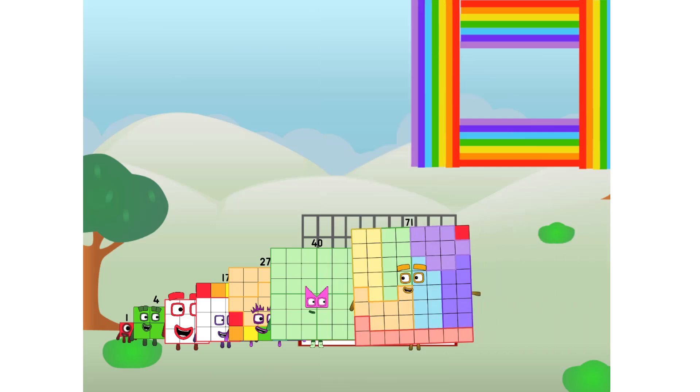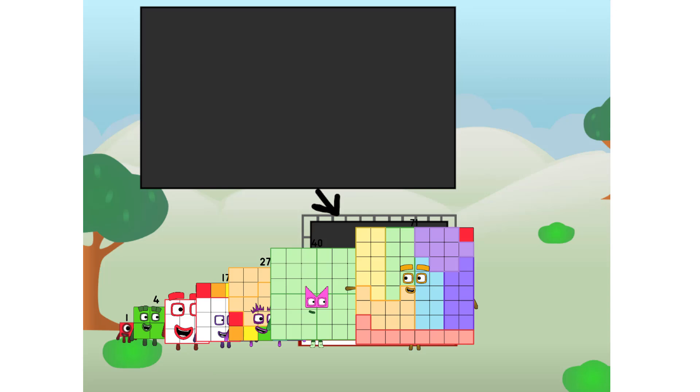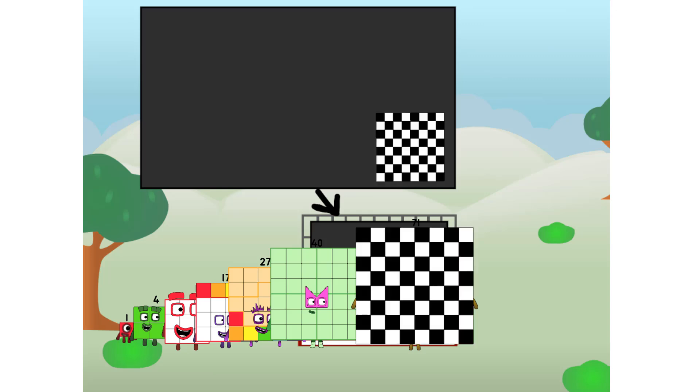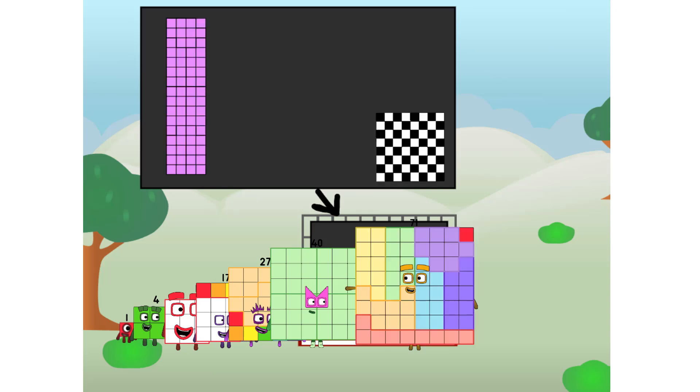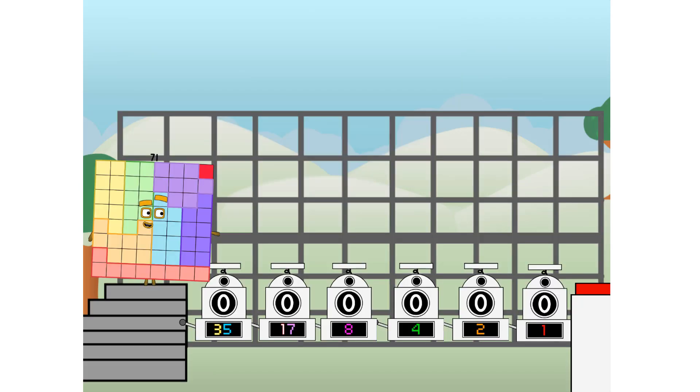There you are. This way. I've got so much to show you. I am seven non-one, and I can be a strong square, a chessboard, a super rectangle, eight octoblocks, or even a super cube. But today I want to show you a little trick I call Binary Boosters.